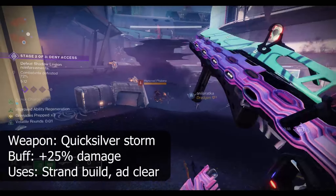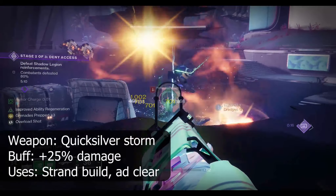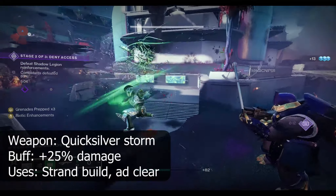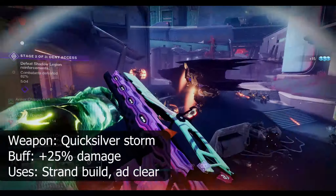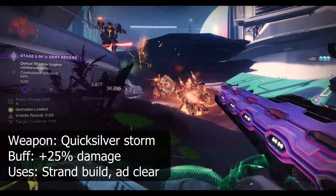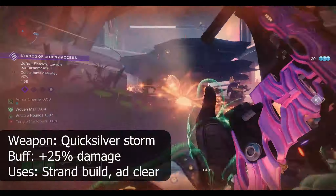This weapon can be used on any build to strong effect, with Strand synergies also being available. If using this weapon, I recommend the arm mod Strand Loader, as it hugely improves the overall flow and makes using the grenade launcher shots impressive burst DPS.